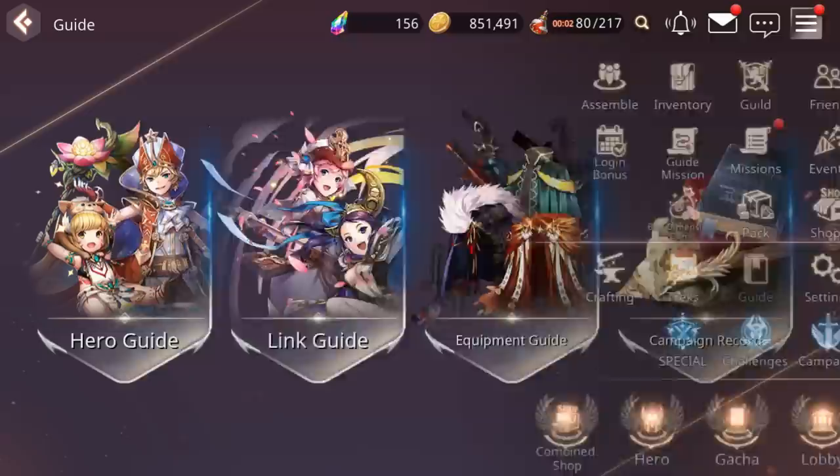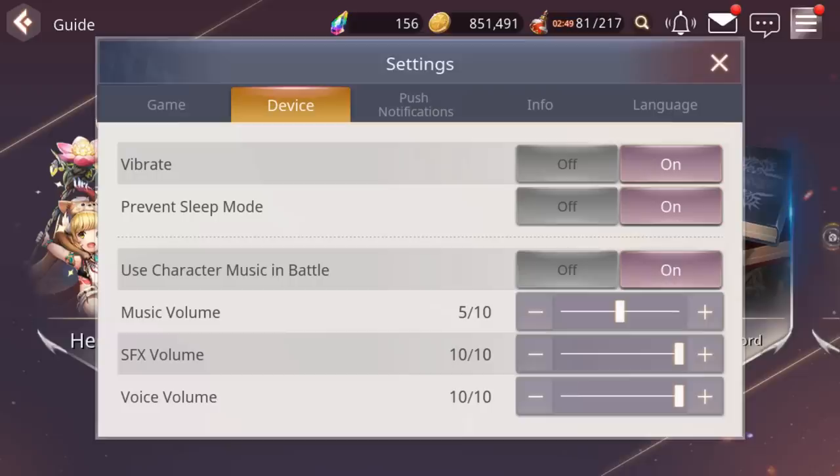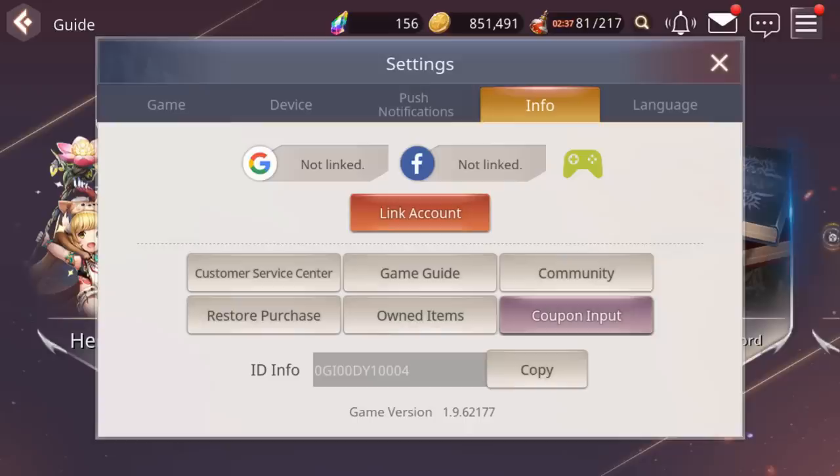Then we have settings. You can adjust graphic quality from low all the way to best, screen refresh rate from low to high, toggle basic skill effects, show HP in battle, and auto-lock SR and better heroes — I'd definitely recommend turning that on. You can also set up push notifications, link your account, and select your language.